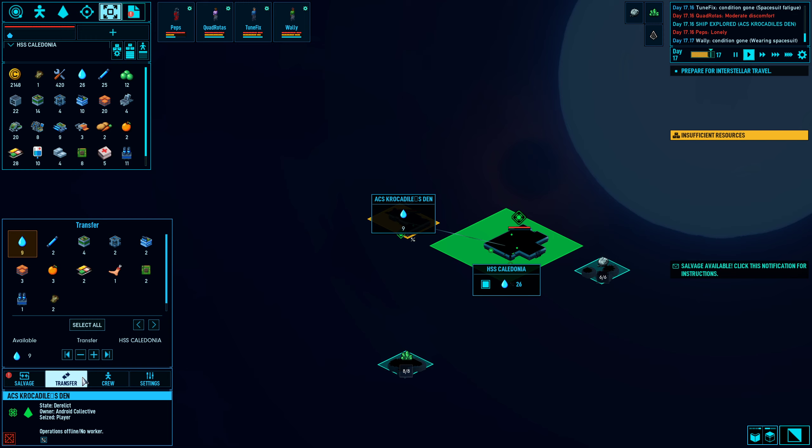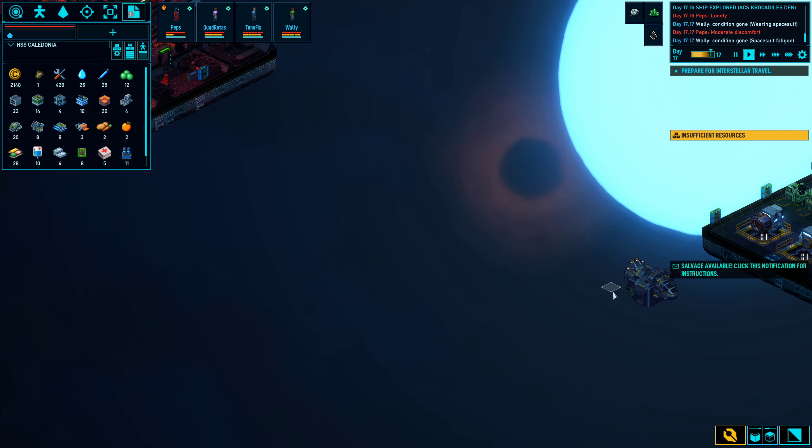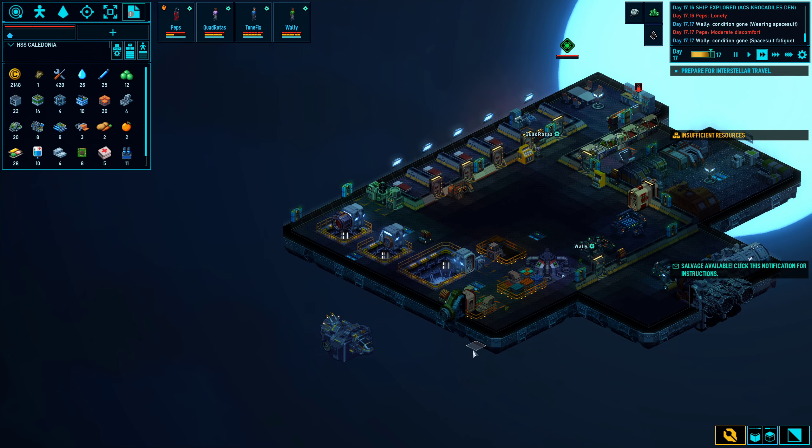And then we can salvage things. Human meat — meat from a human. How wonderful. Let's transfer these fruits, the energy cell, the electronics components, energy blocks, tech blocks, infra blocks, those energy rods, the water, and of course the space food. And we can speed things up again.